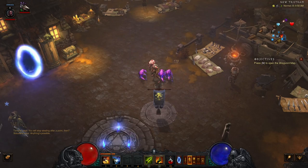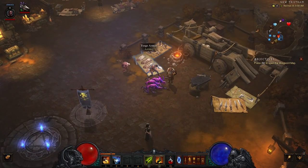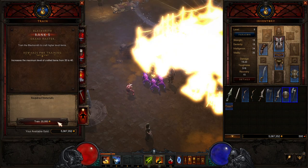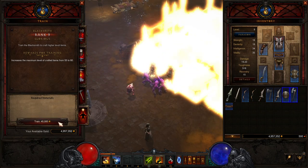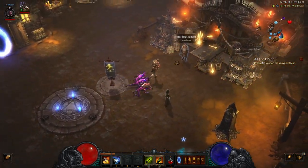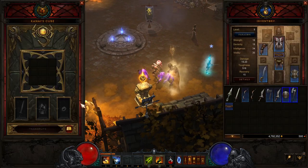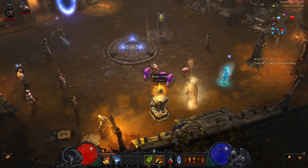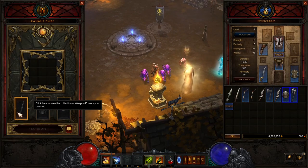Now we're going to utilize the bounty mats from our weekly cache and upgrade the Blacksmith to rank 12. That allows us to craft a level 70 weapon. The idea is to craft a level 70 yellow, then use Kanai's Cube to upgrade it to a legendary, extract a good property from it, and put it into the weapon slot of the Cube. That gives us a huge multiplier and helps us level much faster during our leveling journey.